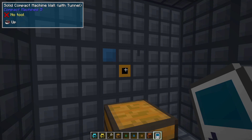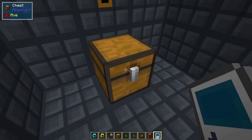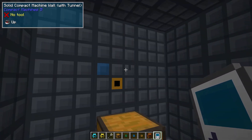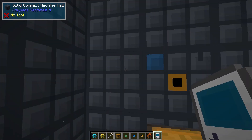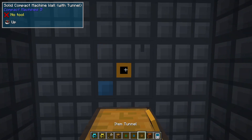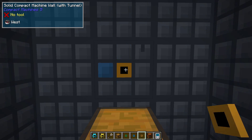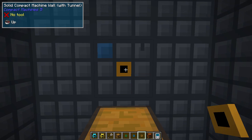What that means is on the outside of this compact machine, the item I'm transferring is going to come out the top — it's going to go up. It doesn't matter if I put this on the bottom, the left, or the right — it doesn't matter where I put it. If it says up, it's going to go up. If I don't want it to go up, I can right click which will change it to down, then north, south, west, and then east. The last one takes it back to up again. So you can right click to change which direction it's going to exit out of.